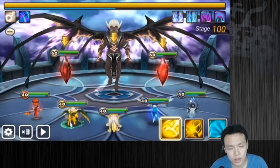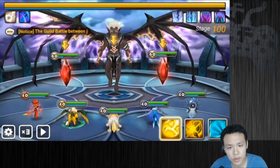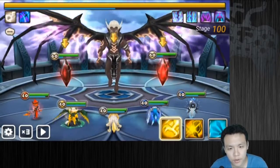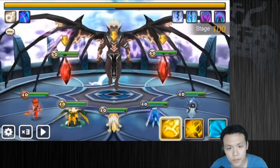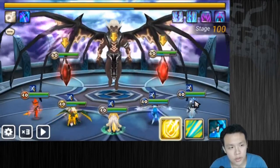Right now I'm running Bretta, Bernard, Belladon, Kona, and Theomars. You can replace Theomars with any nuker. Bernard is mainly here for attack bar reduction, for the speed advantage against the boss, and for armor break. Kona is here to remove the healing reduction from this healing tower — very, very annoying.